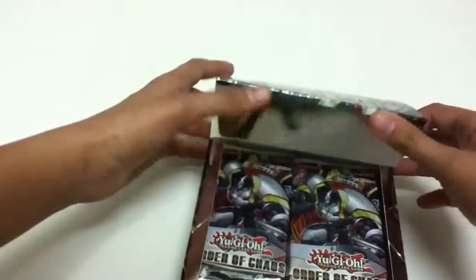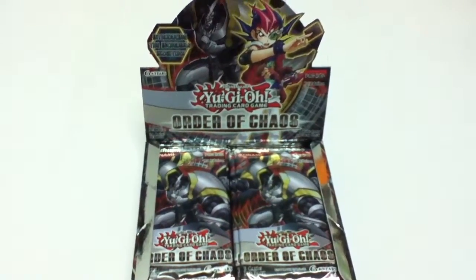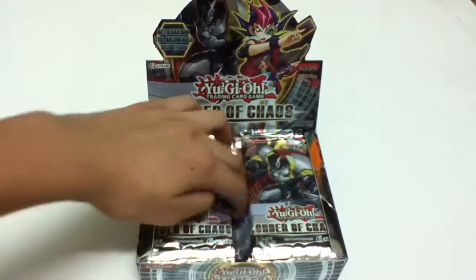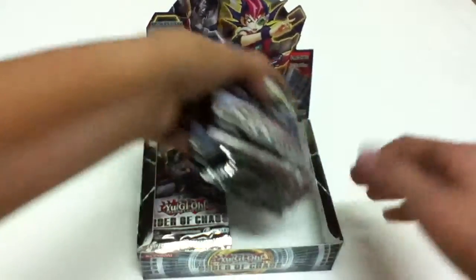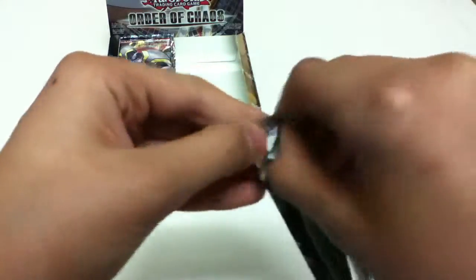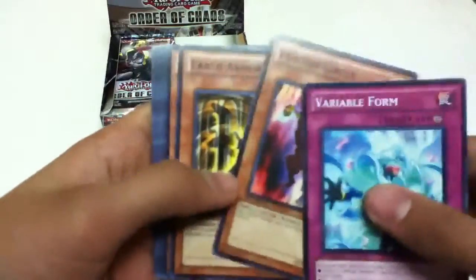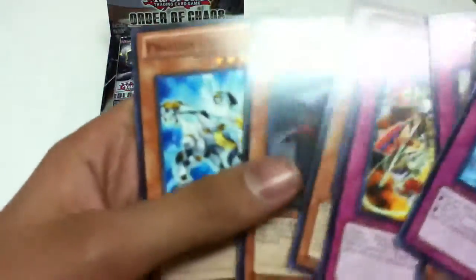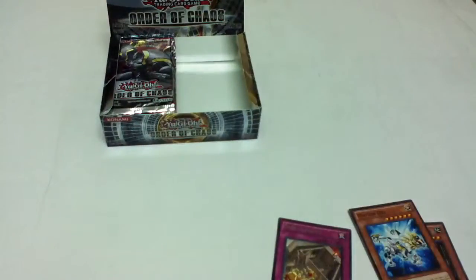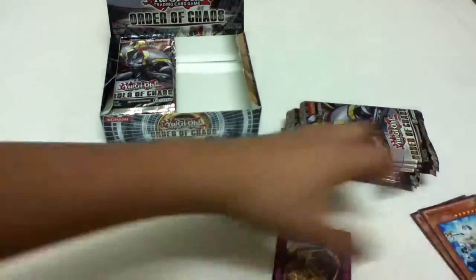A little rough to open. There we go. Let's start out with the left side — or the right side. First Order of Chaos pack. Let's see what we get. Nice — Earth Armor Ninja. That's a good common. And Photon Deal — that looks pretty cool. Just a rare right off the bat. All the commons right here and the rares right there.